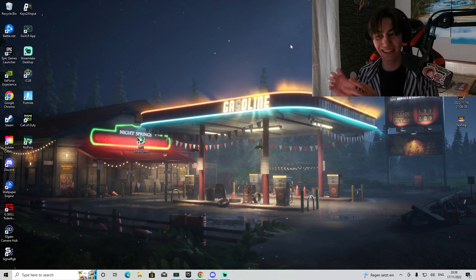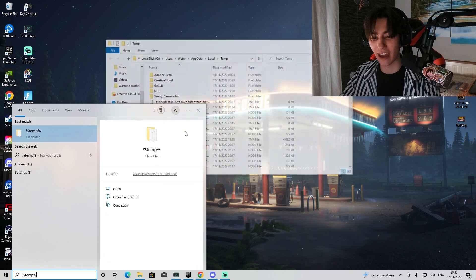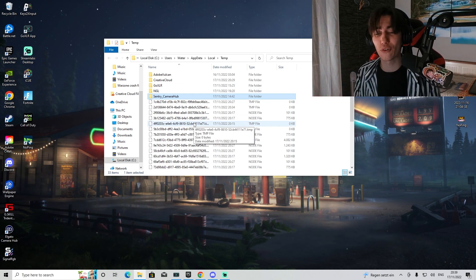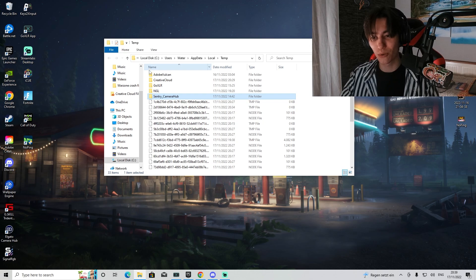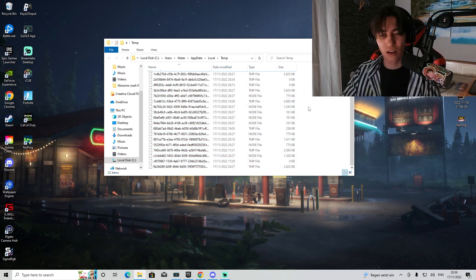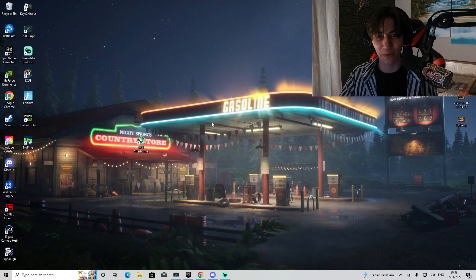For this next step, we're going to delete all the temporary data on our PC which might be corrupted and causing games to crash. Go into the Windows search bar, type in '%temp%', and open it up. Once you're here, you can see a ton of temporary data — there are people out there with 10 or 20 gigs of it just slowing down their PC and causing issues with games. Select all of them and delete them. You don't need temporary data on your PC — they're just small Windows saves that won't interrupt anything or cause any damage. Delete them once in a while, at least once a month.